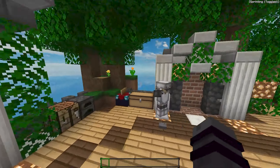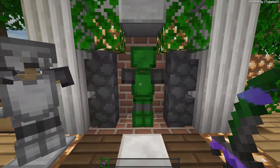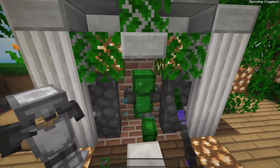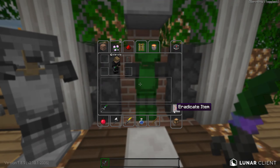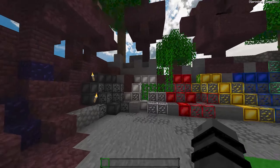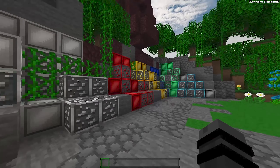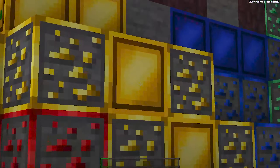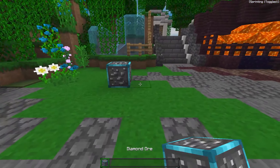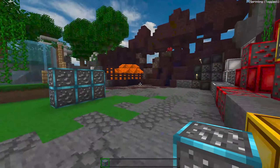Let's go for the particle — this is the sharpness particle. And now the blocks: iron, redstone, gold, lapis, emerald, and diamond. I really like the diamond, I think it's pretty clean.